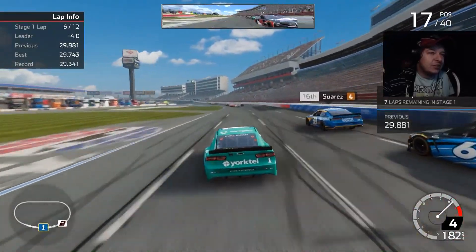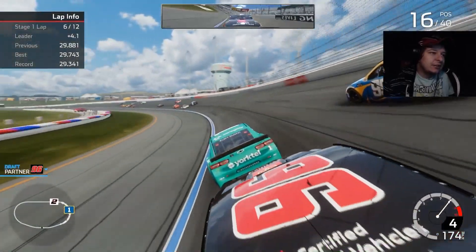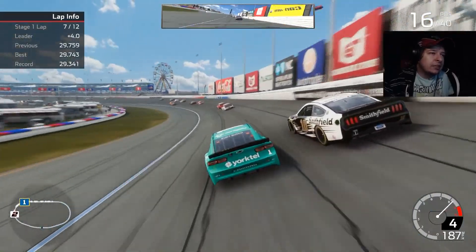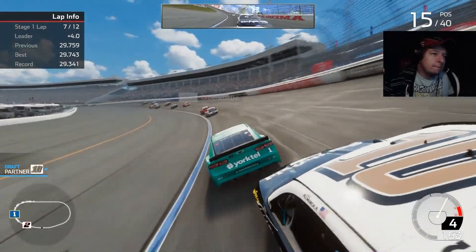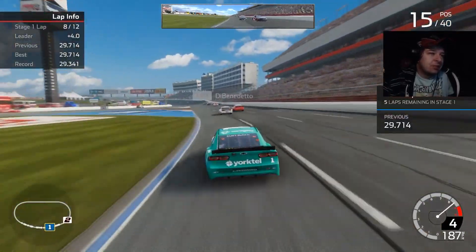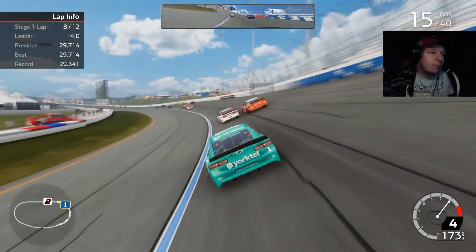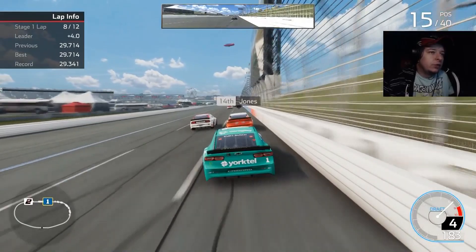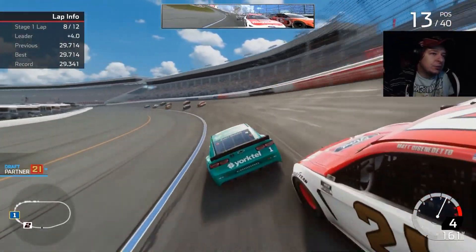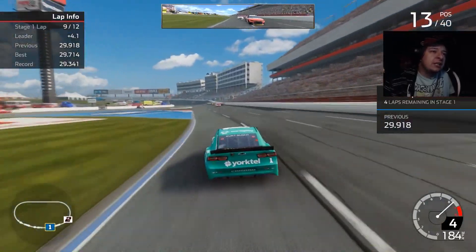We're absolutely cutting through the field. Suarez, who's apparently fast this weekend, is back in 16th — kind of sad. We got a clear ceiling for a while. Got a good run on Almirola and clearing for 15th with no problem. It's looking good for us. I don't think we have the car to win — we're not really gaining on Brad, so we're just going to have to hope Brad has some catastrophic issues. Got a juicy run on the back straightaway, gets the inside of Eric Jones and DeBendetto.